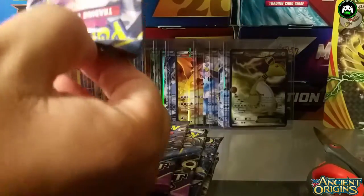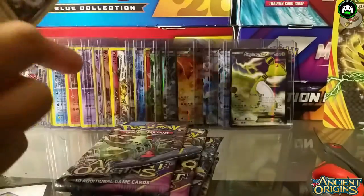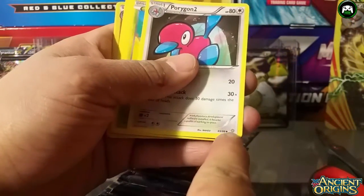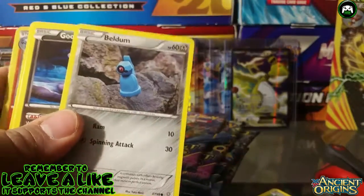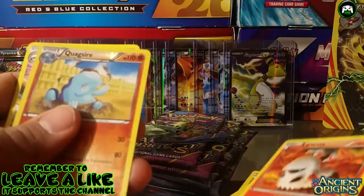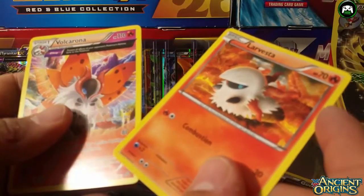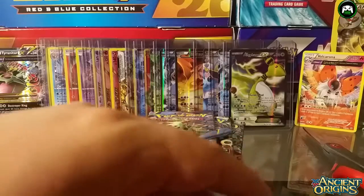Okay, on camera so people can see. First pack — from the back. So we got a Tyranitar Spirit Link card, a Sliggoo, Porygon-2 — I remember this used to be rare, now it's uncommon — an Oddish, a Beldum which is a Steel Pokemon, and a Goomy. The rare for this first pack is a Larvesta evolved form. Pretty good for the first pack, nothing really crazy though.